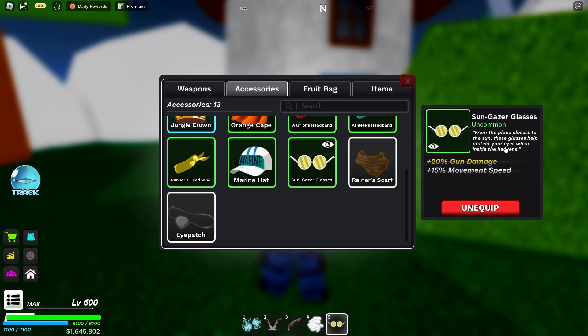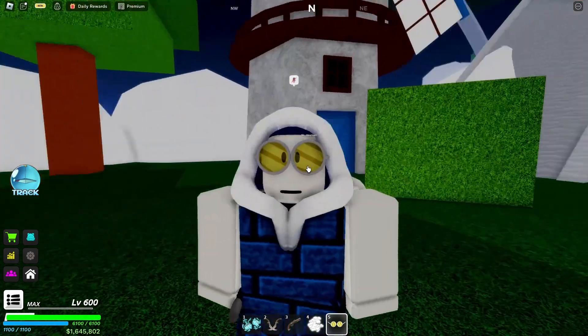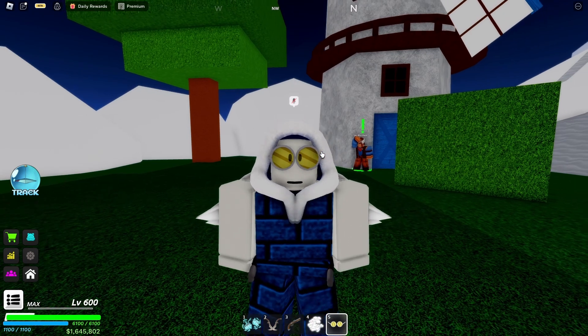This is an uncommon accessory. The description states: 'From the place closest to the sun, these glasses help protect your eyes when inside the heavens.' Here are the effects: plus 20 gun damage and plus 15 movement speed. I can't particularly tell you if this is good, but that's what it does.